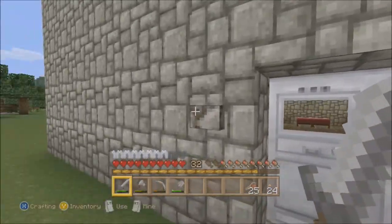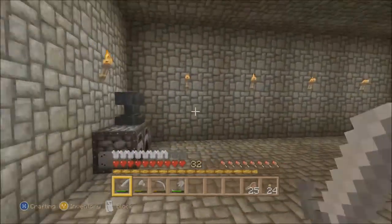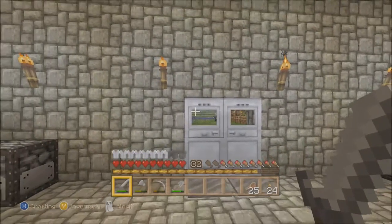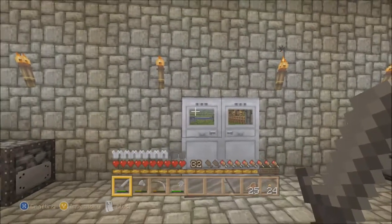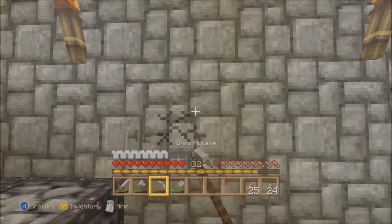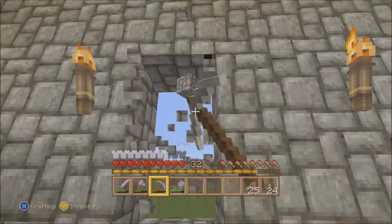What the home improvement will consist of is putting windows here, because it sucks having to deal with this little area to be able to see out throughout the front of my house. So what I'm going to do is knock all this down and we're going to put in some windows.